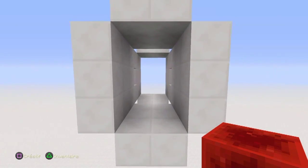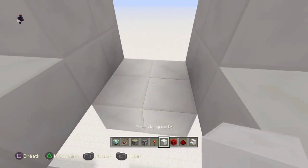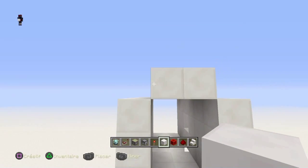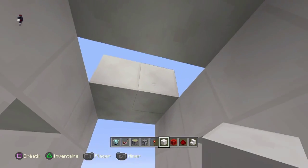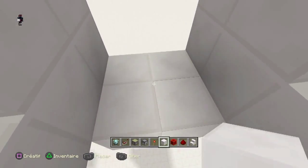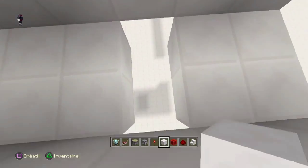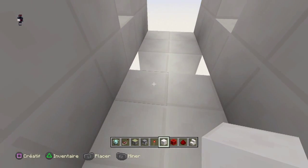Pour faire ce système, vous devriez faire un couloir de 6 blocs de longueur ici, de 3 blocs de longueur ici, et de 2 blocs de longueur ici. À ces endroits précis, vous cassez les blocs — vous comptez 2 ici, et vous cassez ici, ici, ici, ici, comme ceci.